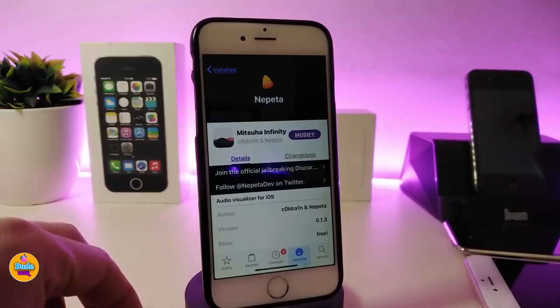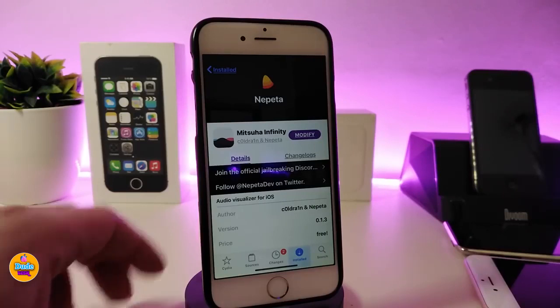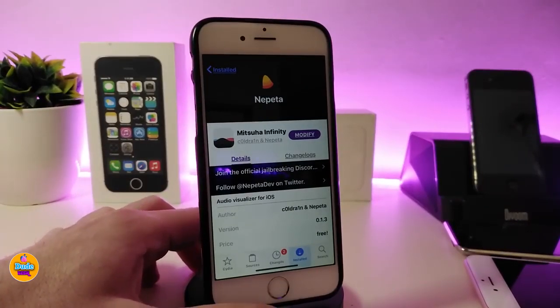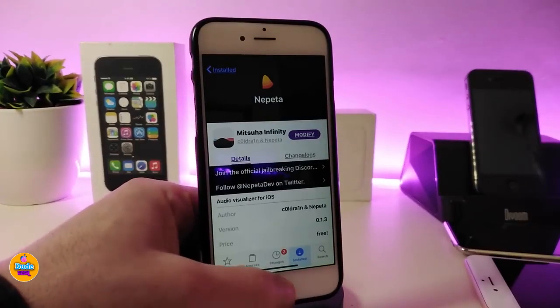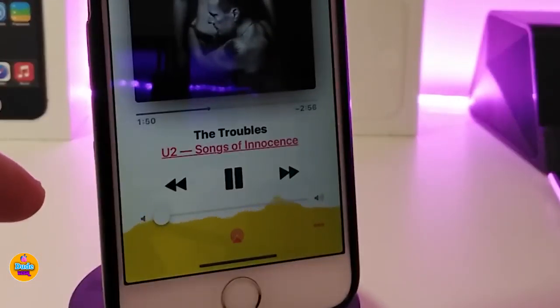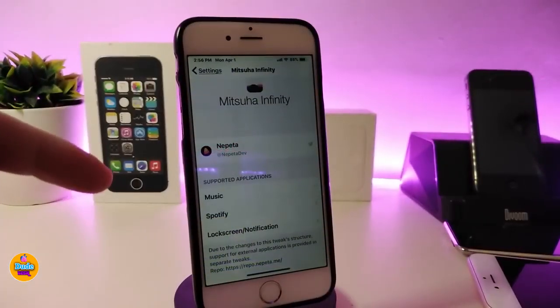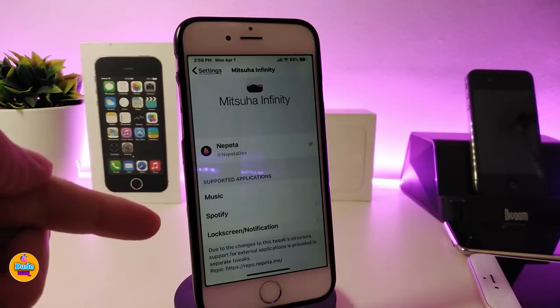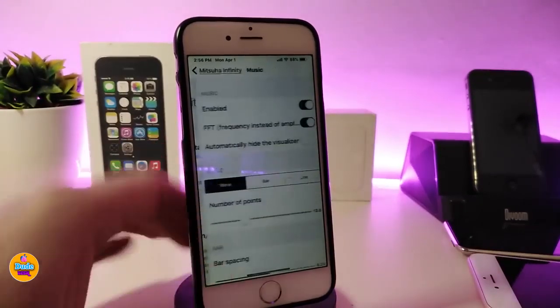The next tweak is Mitsuha Infinity. This will bring a nice, beautiful wave animation when you play your music — whether it's Apple Music or Spotify. You can see the wave in the bottom of the screen, and you can customize a lot of different stuff under the settings. There are sections for regular music, Spotify, and live lock screen notifications.